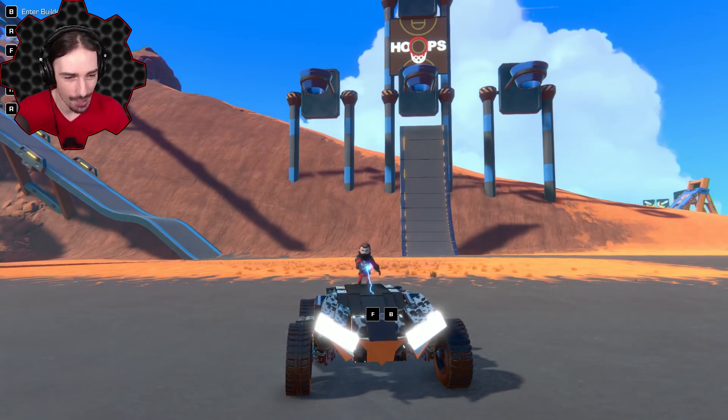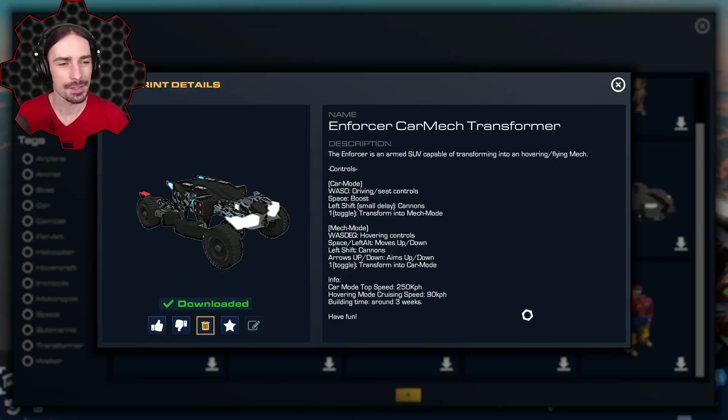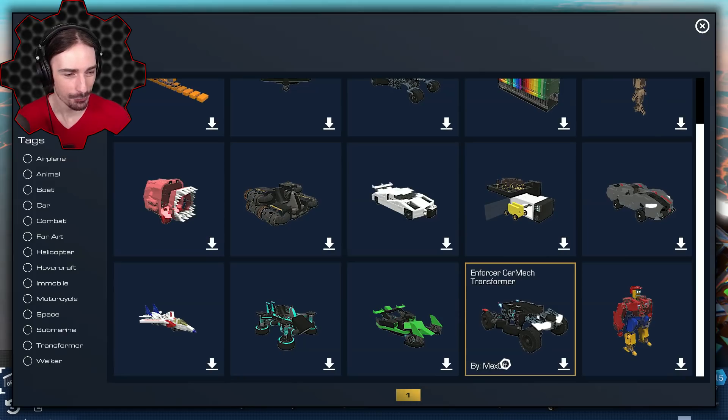We're starting off with this thing right here — this is the Enforcer Car Mech Transformer. It is an armed SUV capable of transforming into a hovering/flying mech. This was created by Mex Off.